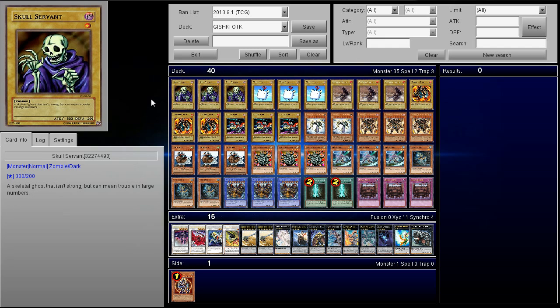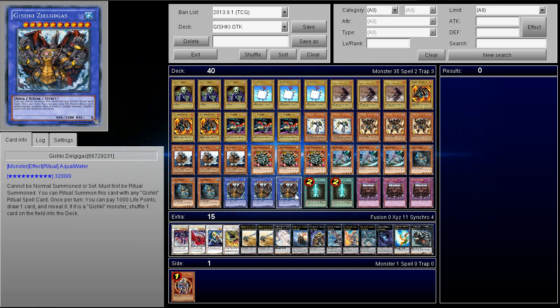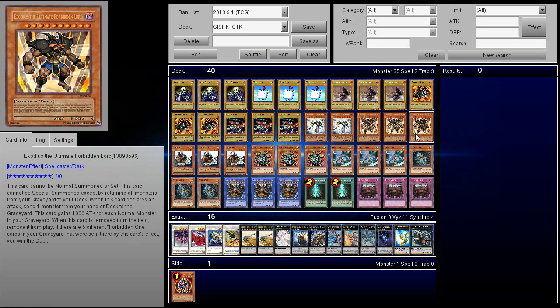First off, I'm playing 15 normal monsters. I know it's a high count, but you definitely need them because of Advanced Ritual Art and the level that Zeal Gigas is. He is level 10, so you need to send 10 normal monsters from your deck to the graveyard, and then you'll have your Exodius the Ultimate Forbidden Lord to do more shenanigans with.